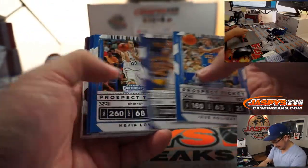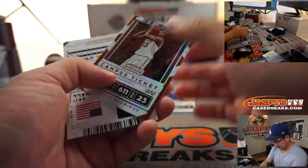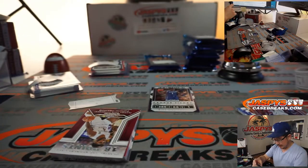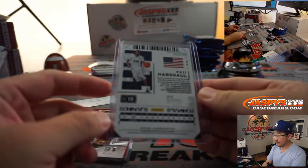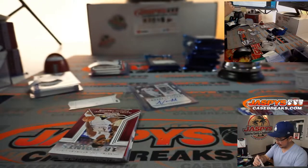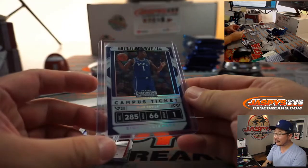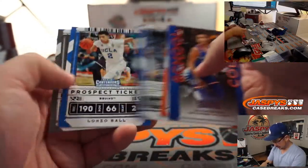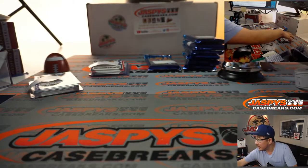There you go, man. Congrats. That's supposed to be one of the big names. There's Zion Williamson, Darren. LaMarcus Aldridge. And a Najee Marshall prospect ticket autograph. We do need to make Big Hit Express t-shirts, that's for sure. Nice first pack for you, Darren. We'll put this over here.